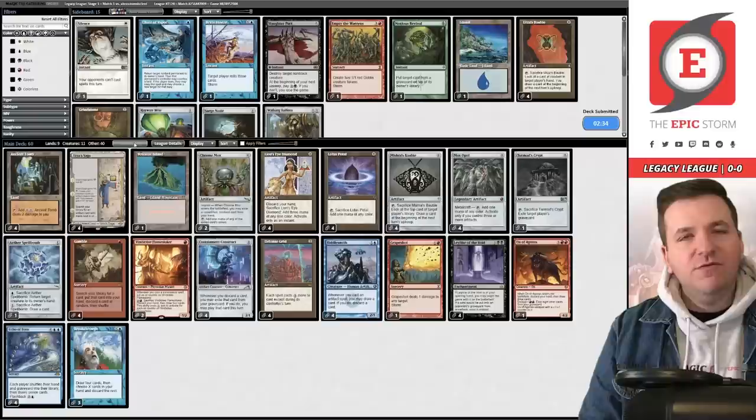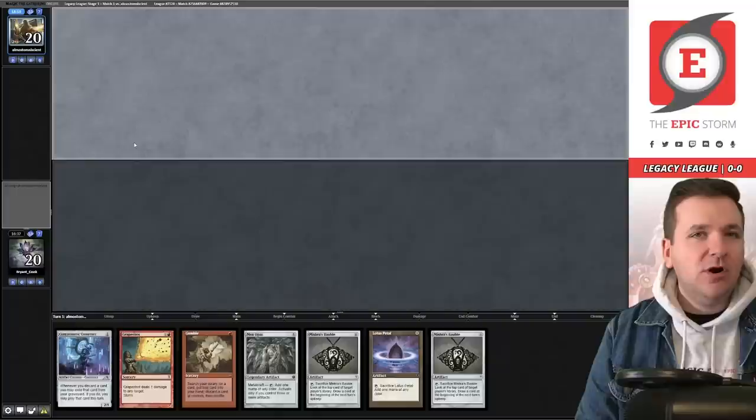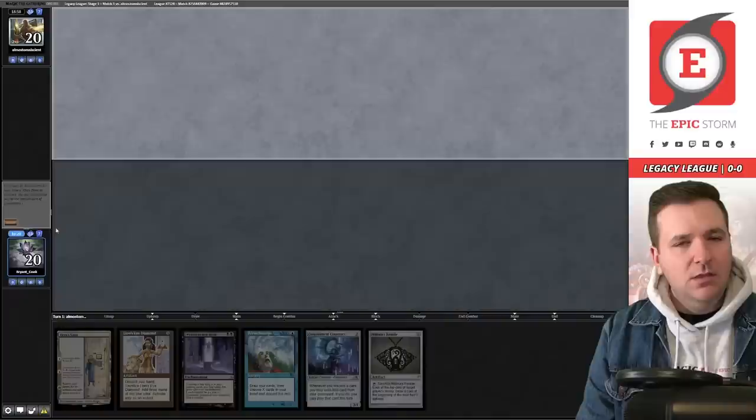Unlike Black Reanimator, Blue-Black Reanimator is a lot slower — there's no Unmask, no Dark Ritual. Dark Ritual is really the key card there because it allows you to cast both Entomb and a reanimate spell. They kept seven but it isn't that great a hand — I think we can do better. We keep and cut a Breakthrough. There are only two copies of Thoughtseize — very few ways for this deck to have an explosive turn one.